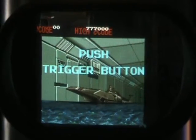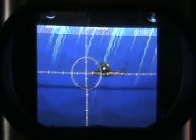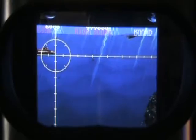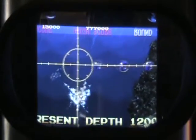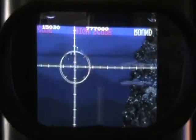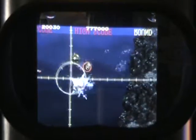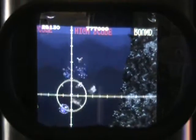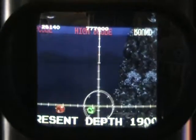Push the trigger button. We are in a submarine, we're going down, we're diving now. It's just real simple — you aim your crosshair, shoot the other subs, and also the missiles or torpedoes that they fire at you. Basically you have to use your torpedoes to intercept them.